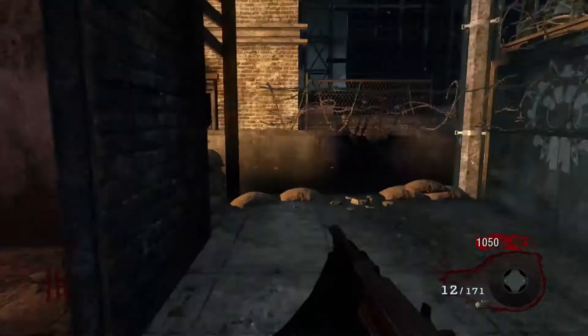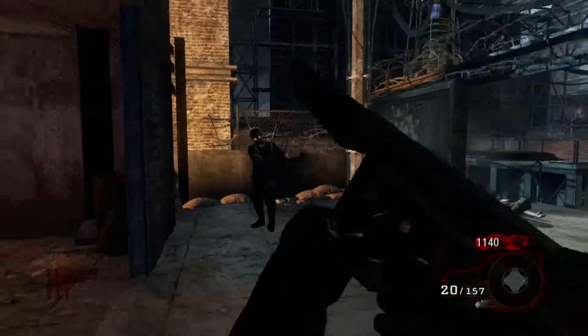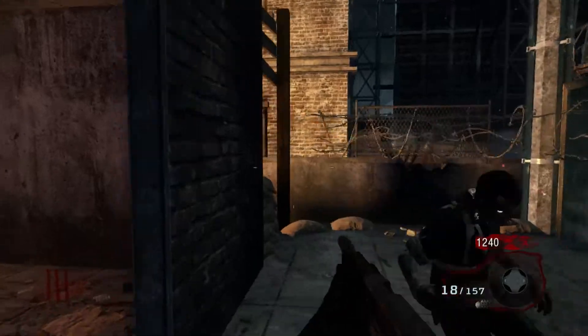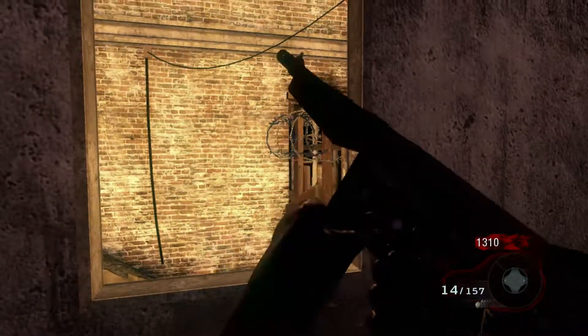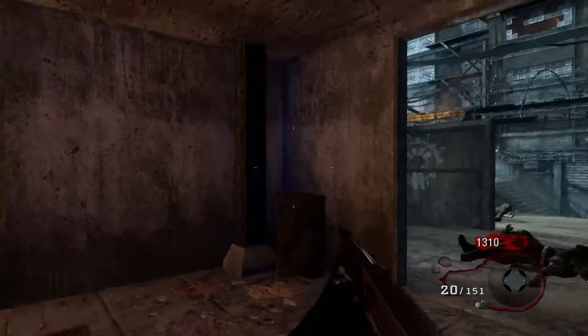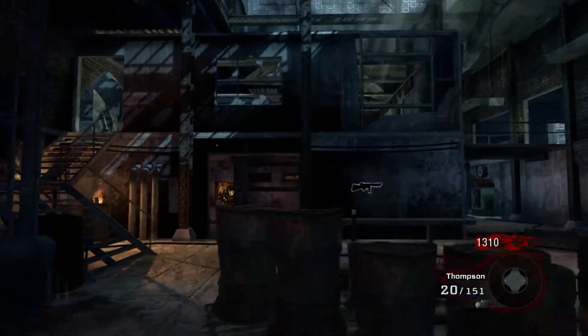Coming in at number 6, we have Der Riese. What an amazing map. The catwalk, Pack-a-Punch, Hellhounds, perks, and power — this map just did everything right. I remember specifically staying up real late playing this map with my friends in their basement when we were younger, trying to get to high rounds. Those were some of my favorite memories playing zombies.